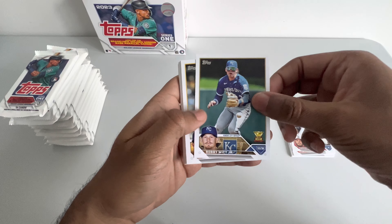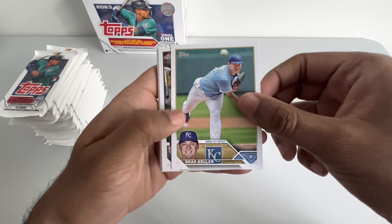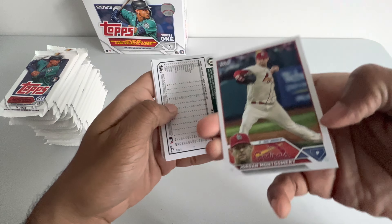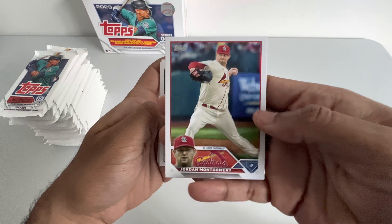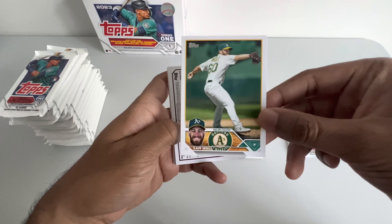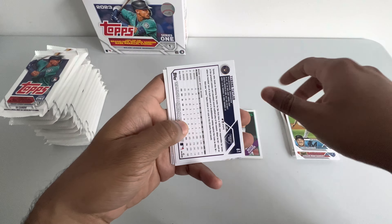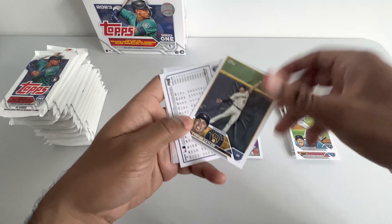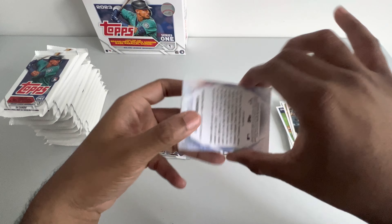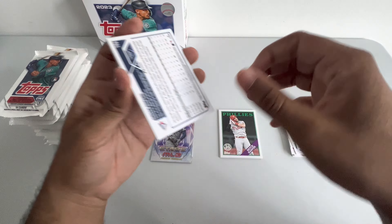There we go - Bobby Witt! Got a Bobby Witt. Aaron Ashby, Brad Keller, Roberto Perez. Hey Jordan, sorry we traded you man, we really shouldn't have. Sam Moll, Trevor Rogers. Okay so we have another one - this is Freddie Freeman, Stars of MLB. Put him there.